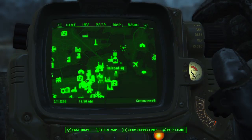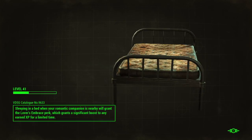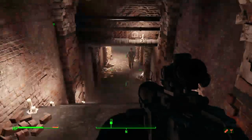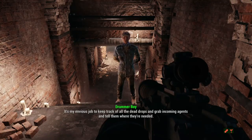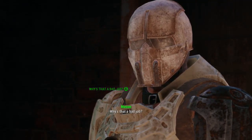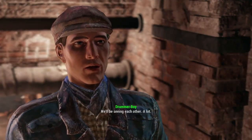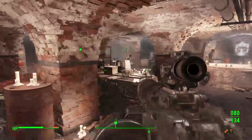We've been there. Let's go back and report our stuff. I somehow romanced Piper — uh oh. Hey rook, the name's Drummer Boy. It's my enviable job to keep track of all the dead drops and grab incoming agents and tell them where they're needed. Runners are at the bottom of the totem pole on the Railroad — just a hair above tourists. Being HQ's runner is a cut above field work, I suppose. Someone's got to do it.